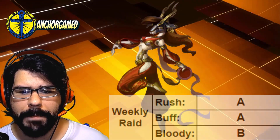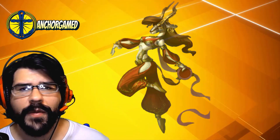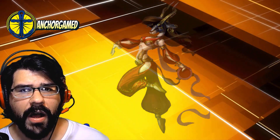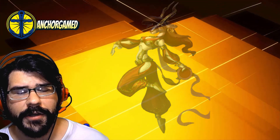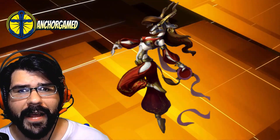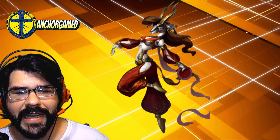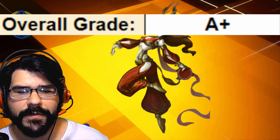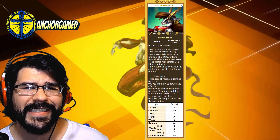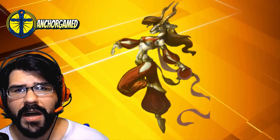On her bloody battle grade, she is going to get a B grade there. The reason being is she can't regenerate at that point, making her a very vulnerable hero. With her not being able to regenerate health, you can easily just target her and kill her off. The reduced damage is pretty awesome, but when she dies, there's definitely a negative effect where all your other heroes lose all of their mana. You really want to focus on killing her if she is going off. I don't recommend her on bloody battle. She is going to get an overall grade of an A plus. She's just an absolute powerhouse on offense and incredibly useful on Titans. She can be paired well with so many other heroes and she's quite devastating when she goes off. I really love this hero.